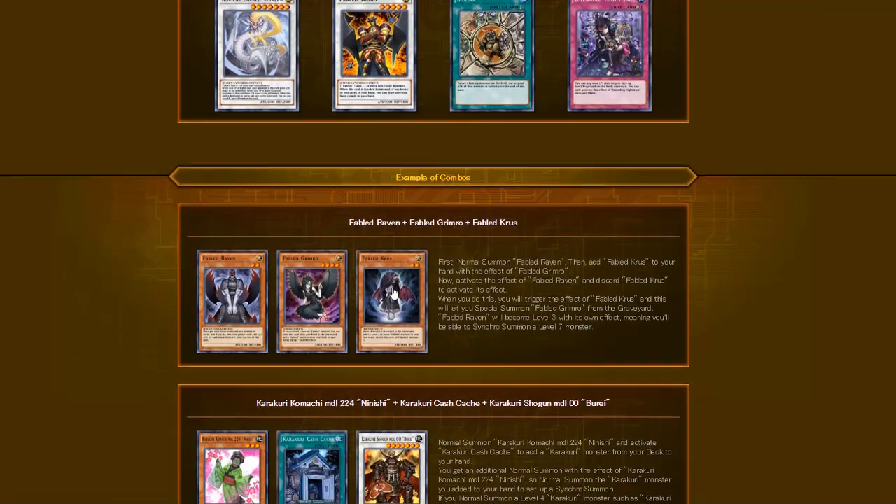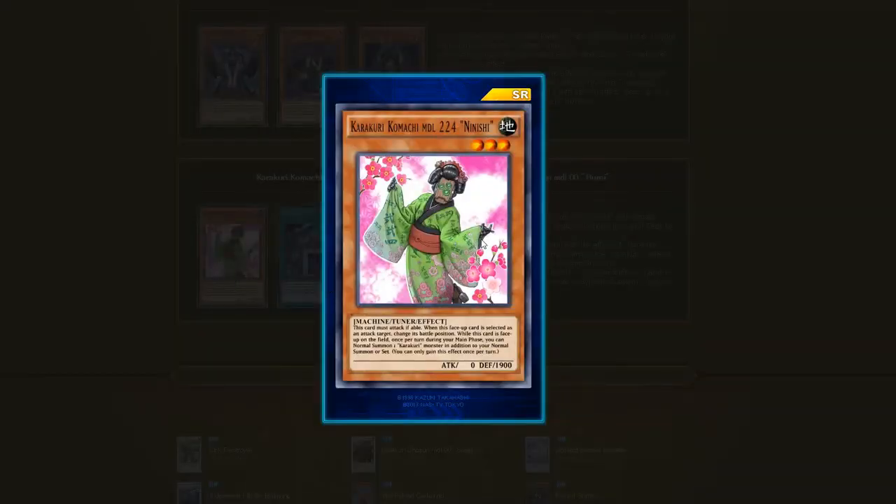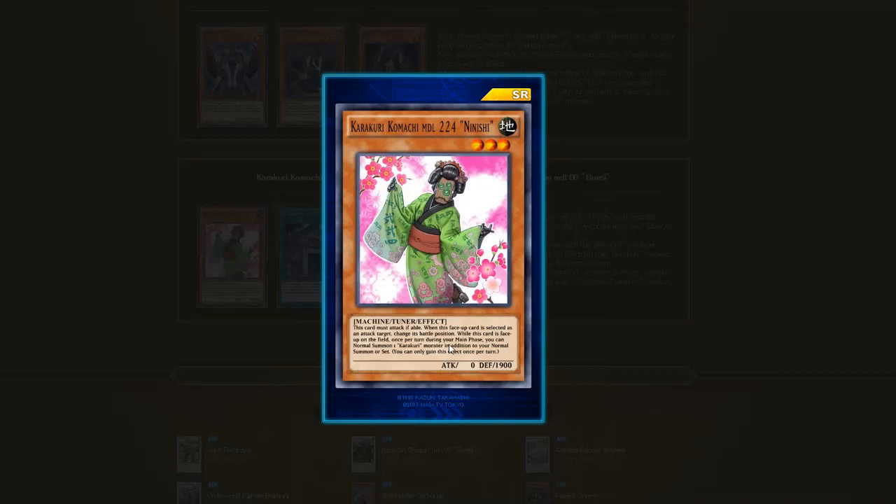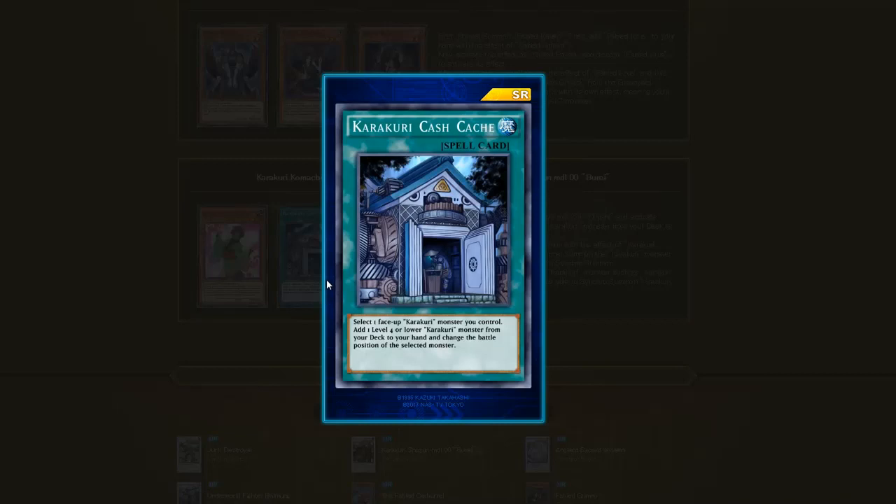They're showing some combos here. This is one of the main cards and they made it a super rare, which is going to make the deck extremely expensive to run. I do enjoy Karakuris a lot and have been playing them for a really long time. The effect is: this card must attack if able; when selected as an attack target, change its battle position. Once per turn during your Main Phase you can Normal Summon one Karakuri monster in addition to your normal summon or set.